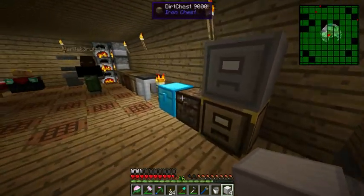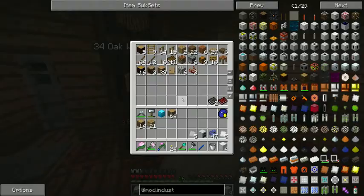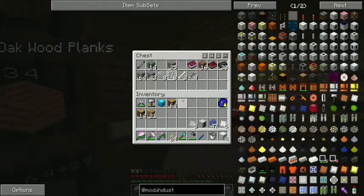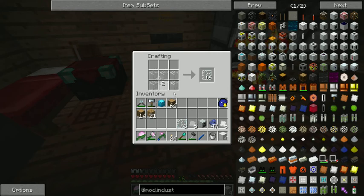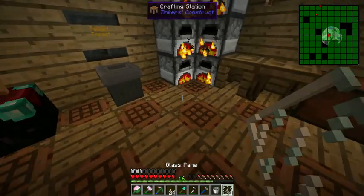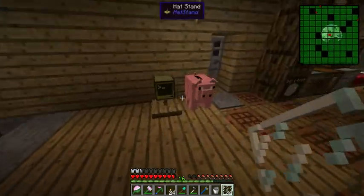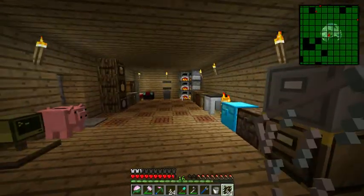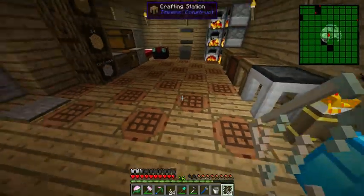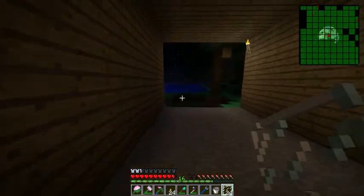I was gonna put some glass over there. We're just gonna get a basic setup going with some wiring underneath the machines. I tried to make the room a little more tidy — spaced out, added my little donation station, filing cabinets, and then just put crafting tables all over the floor. I'm gonna fill this wall in real quick.